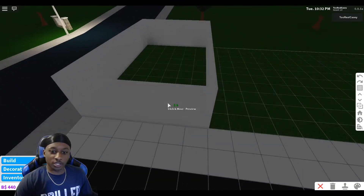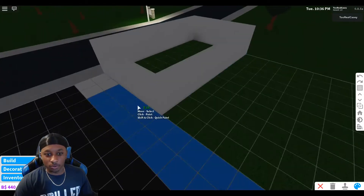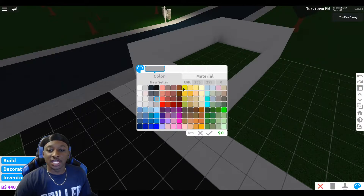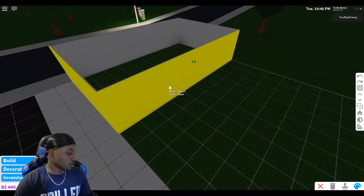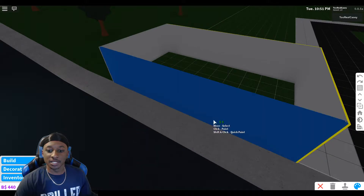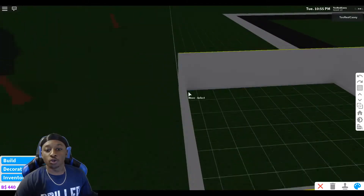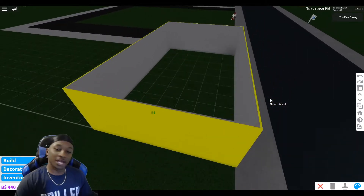Before I finish the restaurant, let's go ahead and make the colors. Let's do yellow and red, man. I'm thinking of putting a yellow building with like red walls and stuff. Put that right there. I think I'm gonna put yellow all the way around right here. Boom, okay perfect.